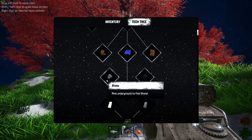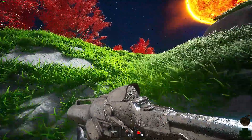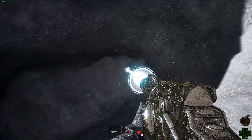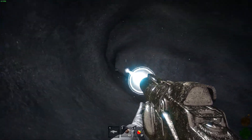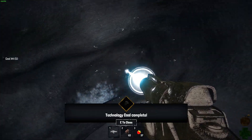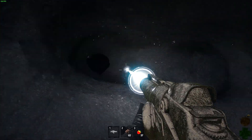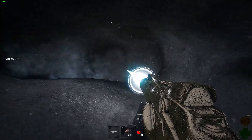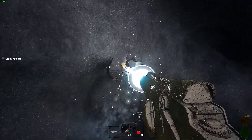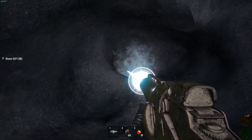So we need to mine underground to find stone and mine underground to find coal. Okay, we're gonna go over here and mine and see if we can find what we're looking for. Oh, that is coal — beautiful. Okay, now we need to find stone. There's some more coal. Stone, where are you hiding? We could be here for a while trying to find stone. What are you? Stone — beautiful. Let's grab some of you.